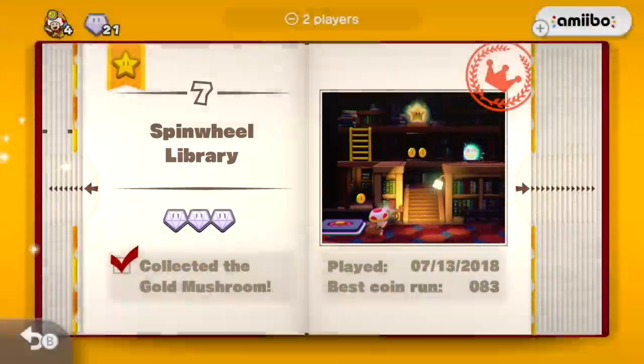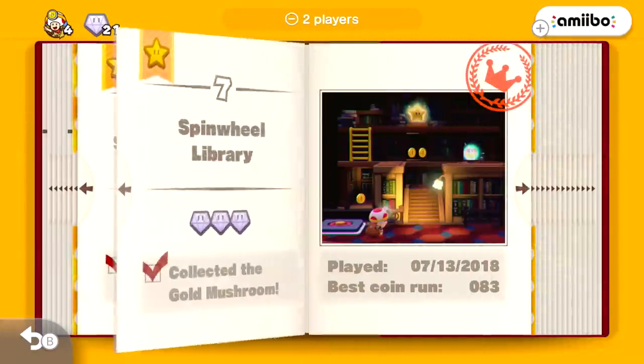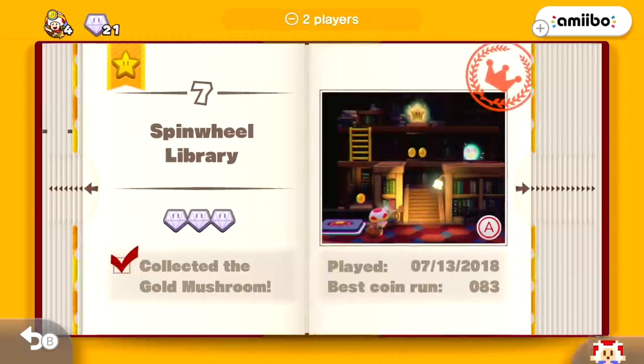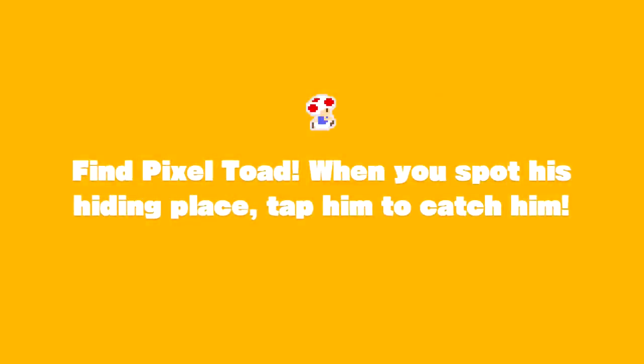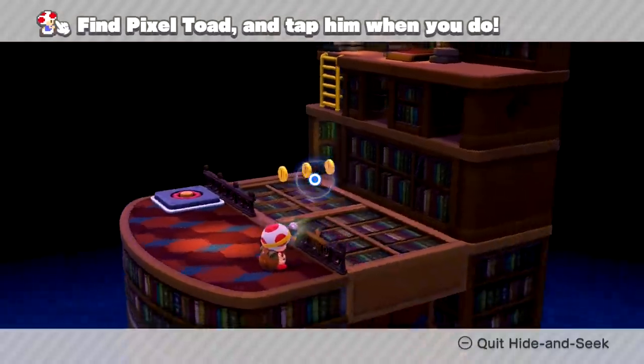Whoa, what was that? Hey, what is that — coins galore! We'll check that out after we're done with all of this chapter's levels. For now, let's go back into level seven. I don't wanna call it world seven — it feels like a whole new world of adventuring, maybe that's why. So let's go ahead and try to figure this out. I don't think it'll be that bad, but hey, maybe he'll be hiding between the books — you never know with little Pixel Toad.